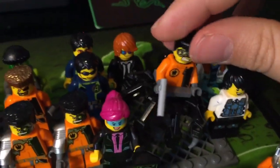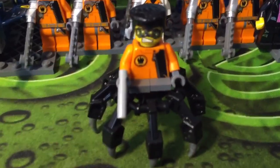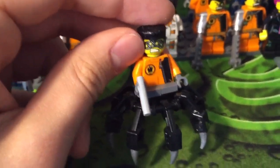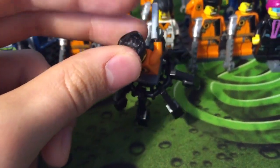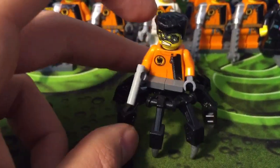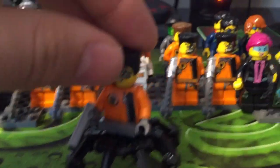Далее у нас один из интереснейших персонажей, которые служат доктору Инферно — это Spike Lops. Spike Lops вооружён таким пистолетом. У него имеется четыре глаза, встроенные прямо к мозгу, проведённые проводами. И у него нет обычных ног — вместо этого имеются целых восемь таких конечностей, с помощью которых он может очень быстро перемещаться и вскарабкиваться по стенам, дабы обнаружить всю полезную для доктора Инферно информацию.